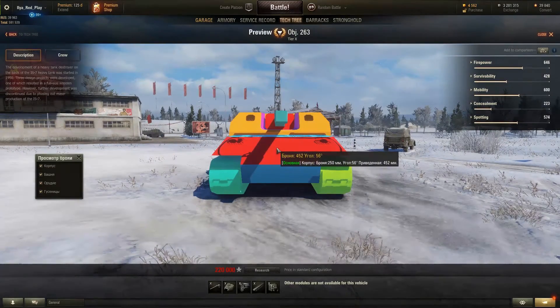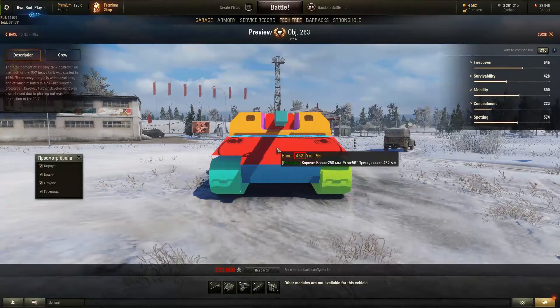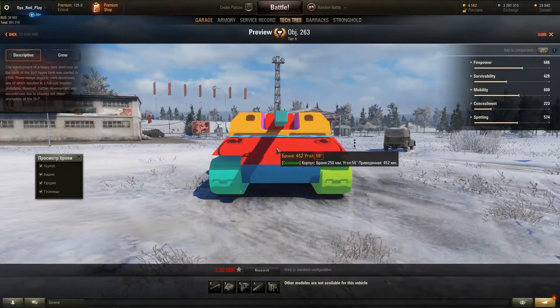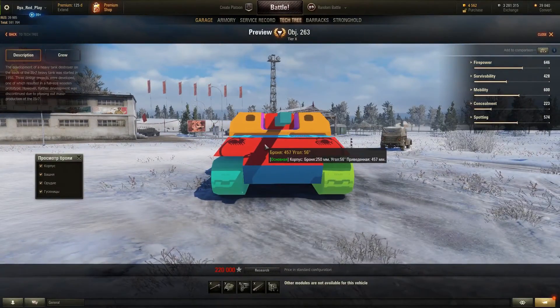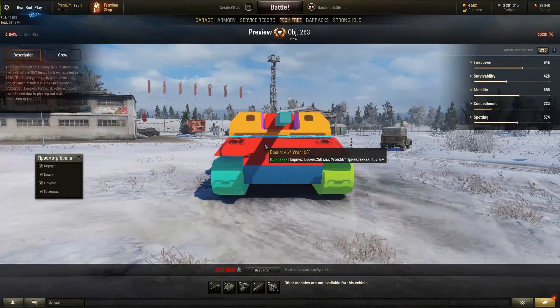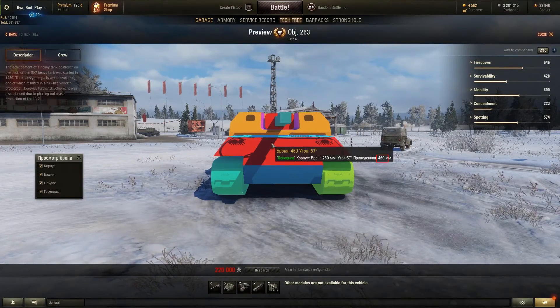Let's see what it all does. The biggest number — 452 — you can see it twice in the first line. It's the effective armor at this point. The next number, like 56, is degrees — meaning it's a slope at this point. So this is sloped armor: 457 effective armor at 56 degrees slope. On the second line in white, the first number is the nominal armor — 250 — then the slope degrees, then the effective armor again. Not hard: nominal armor, slope, effective armor.